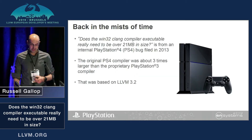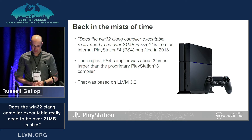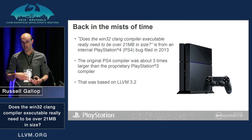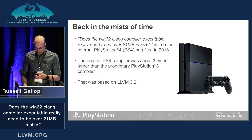This question comes from an early PS4 Bugzilla, where one of our engineers noted that the PS4 compiler was three times larger than the proprietary PS3 compiler. This slowed distributed builds down, as it took longer to transmit to other nodes on a distributed build server. That was based on LLVM 3.2.